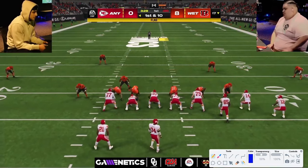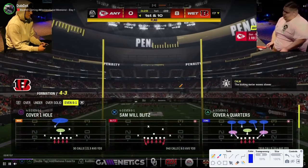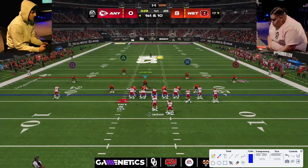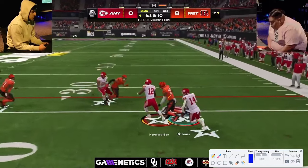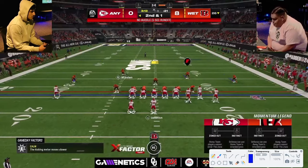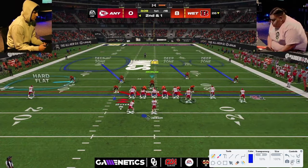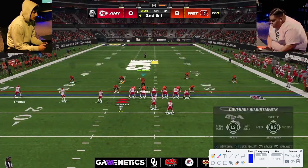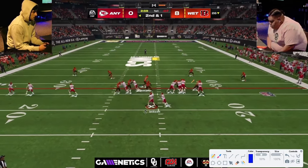John Beast is also going to be in 6-1, but his 6-1 is going to be a little different. I'd say John Beast runs a more passive 6-1 than what we see from Showtime. Showtime is running fairly aggressive sends. 6-1 is a really good defense, but the biggest thing it tends to struggle with is RPOs. Every defense struggles with RPOs, but I think 6-1 does struggle with it a little bit more than most.